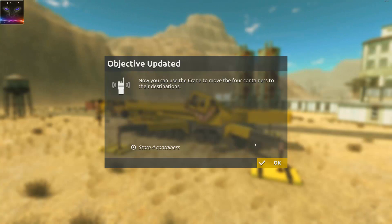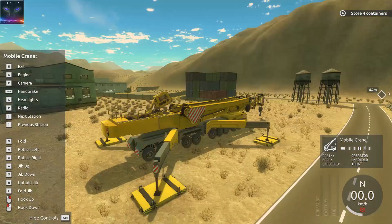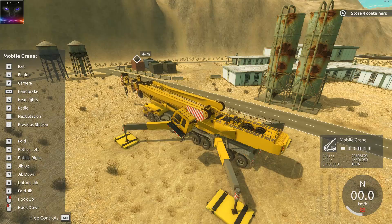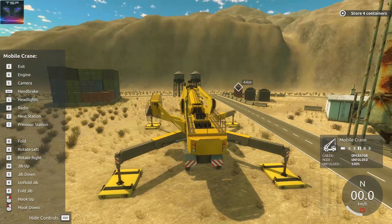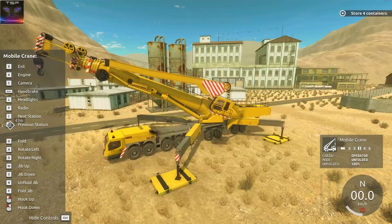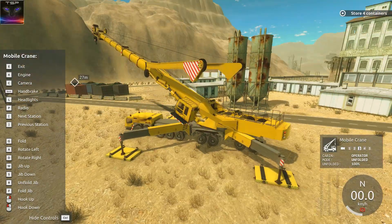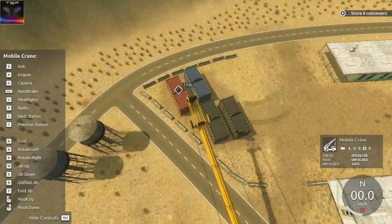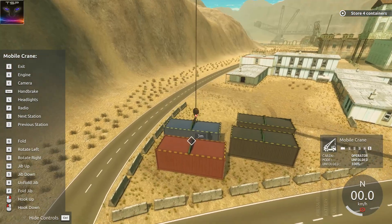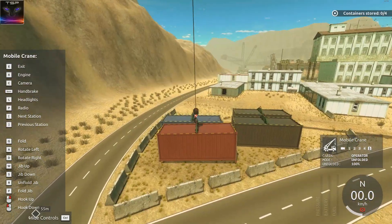Now you can use the crane to move the four containers to their destinations. So but how do I use that? Let's figure it out. This thing is freaking loud, man. There we go, let's catch - ta-da, let's go!